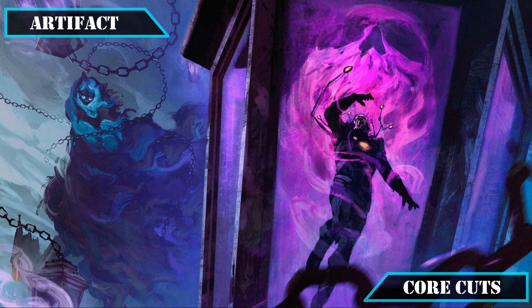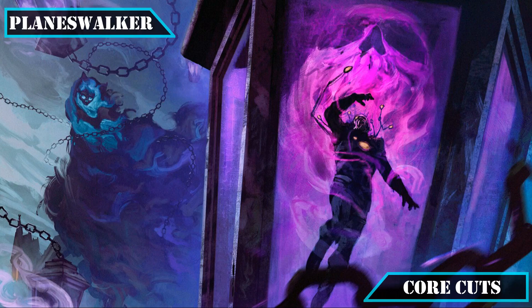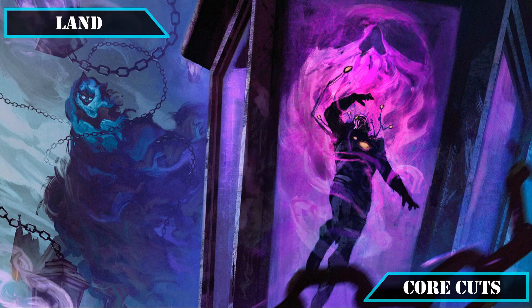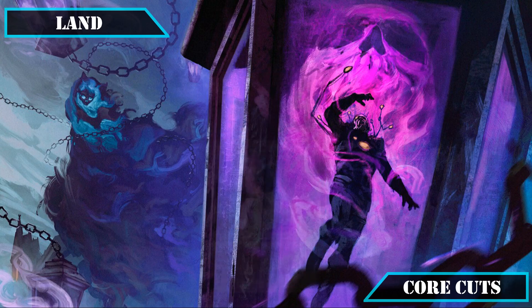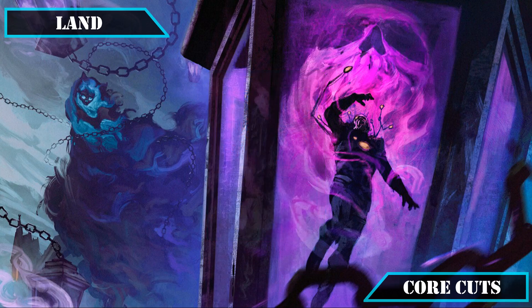For artifact cuts, only two of our less effective rocks get swapped out: Azorius Locket and Commander's Sphere, both fine but replaced with more efficient ramp sources. The only planeswalker in the core build also gets cut — Dovin Grand Arbiter can provide card advantage with his ultimate and can get there fairly quickly thanks to our go-wide playstyle, but fails to provide any utility outside of what other sources could provide better. Finally for land cuts, we're removing Temple of the False God, which is actively bad unless running a land-focused deck, and Azorius Chancery, which is slow and can actively hurt us if we don't draw more lands in the early game.